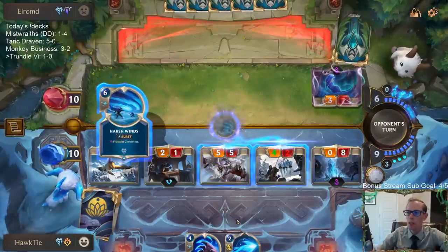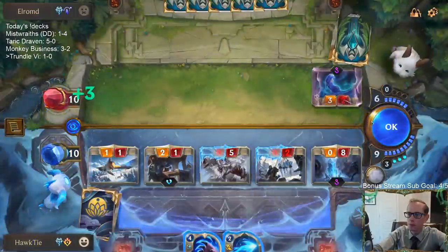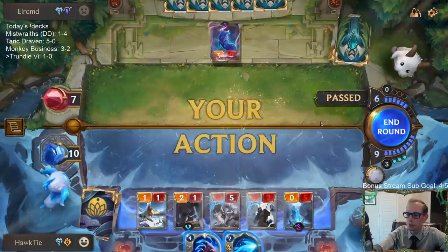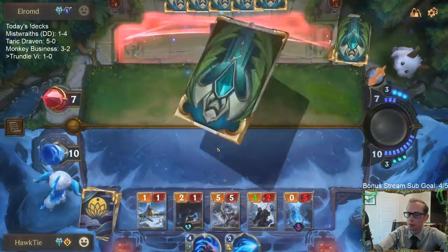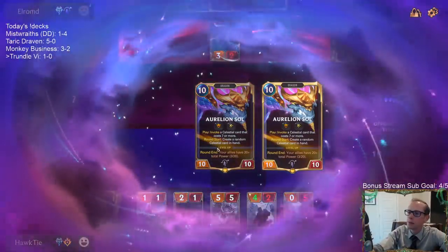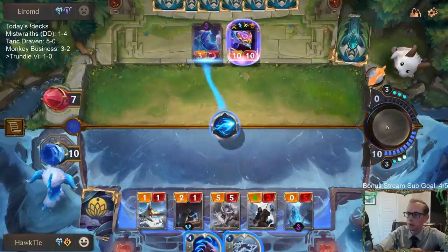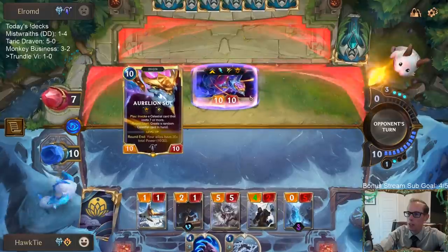Super Z, whenever we did our set review, you did not hear that Sunburst was bad from me. They got a celestial card that costs seven or more. I want to get rid of that thing because I want to go straight to attackers.